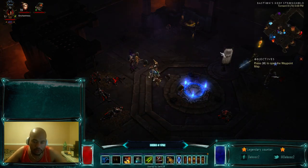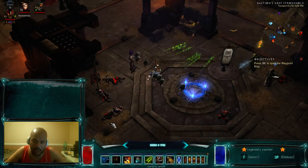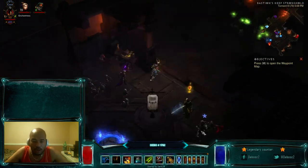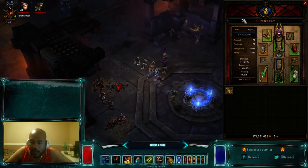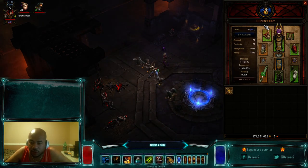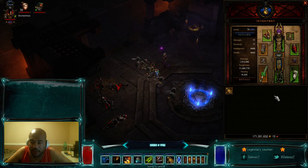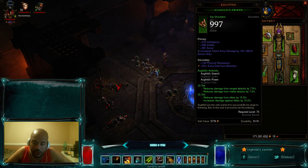If you've never seen it, let's bring out the fetishes — I shoot a dart, they shoot a dart, so you can see how that works. For the shoulder option, since we're going to be running the Zunimasa set version, which I think is the most optimal, we're going to be running Ogdo's chest. You want an Ogdo's chest with intelligence, vitality, armor, and Fetish Army damage.